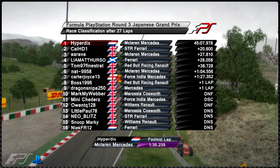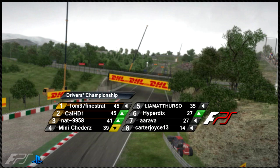The second half of the table: Boss 996 in ninth place with 10 points, Owen in tenth with 10 points — Boss getting a better race result today. Neo in 11th not turning up to round three. Liverpool 78 in 12th with seven points. Snoop Marky in 13th with six points. Dragon Sniper in 14th with five points — though he is leaving the league and will be replaced by ESC Racing. In the constructors table, Red Bull Racing leads with 55 points, McLaren Mercedes leap from seventh to second with 54 points thanks to Hyperdix's win and Arava's third place.